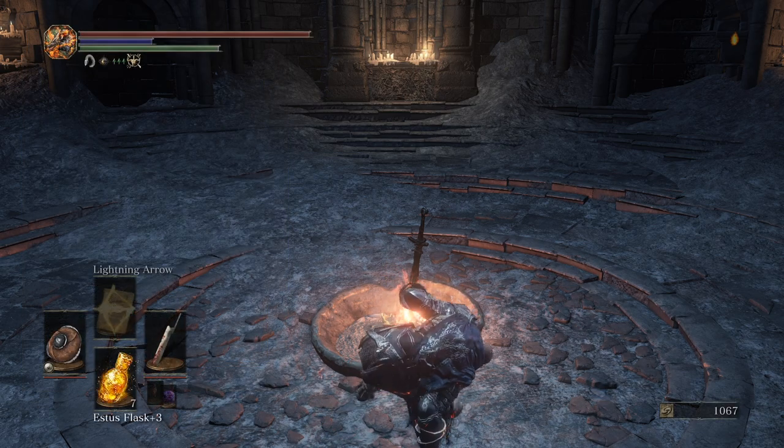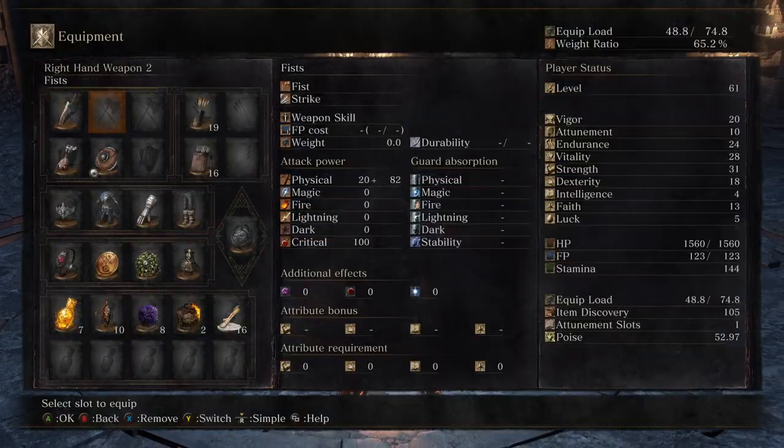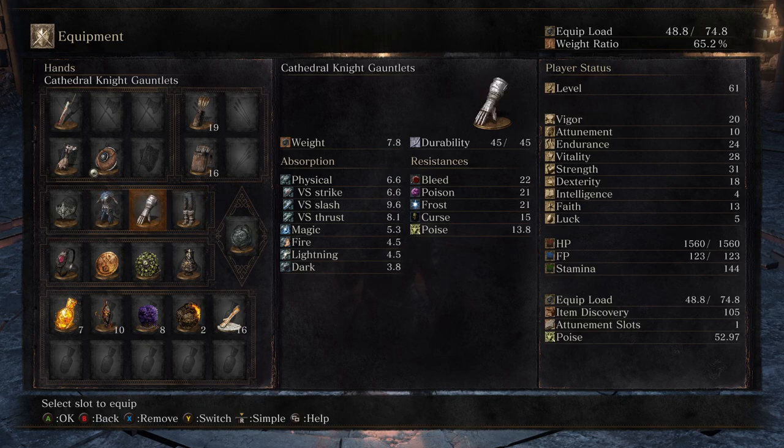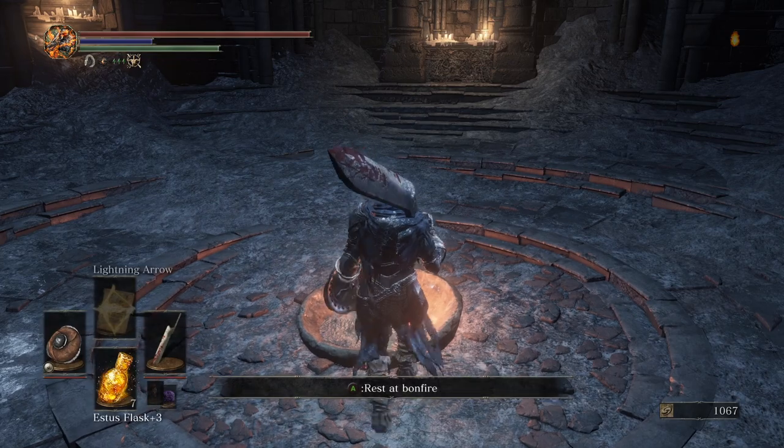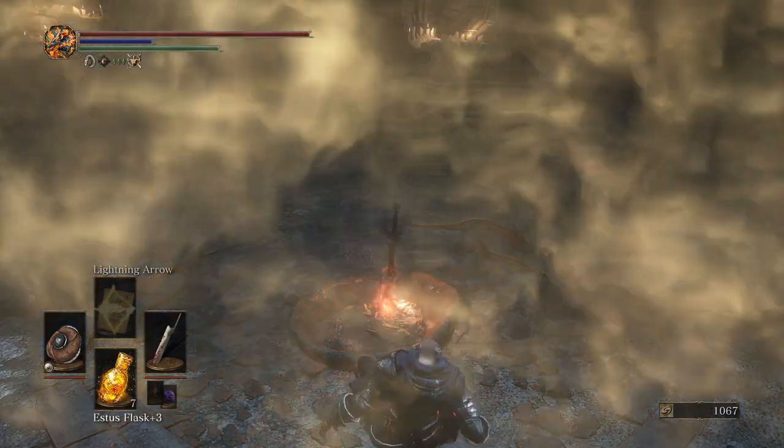Already took care of the bone shard and all that, and I think we're ready to go. I'm trying to think if there's anything else I wanted to touch on — switched up to canvas talisman since it just has a higher spell buff. We'll mess around with lightning arrow in the meantime.